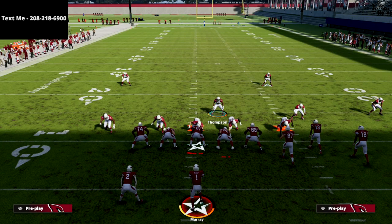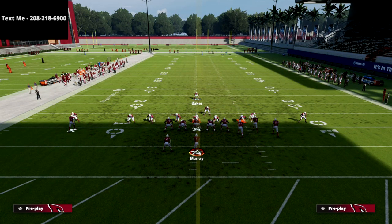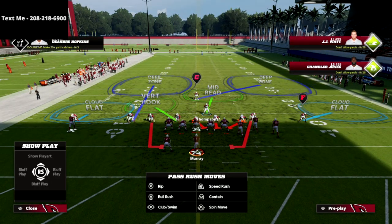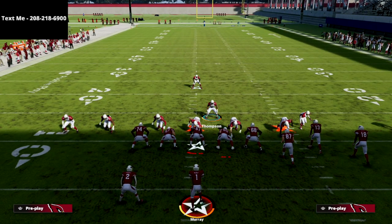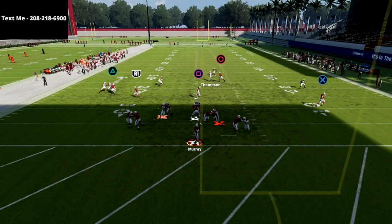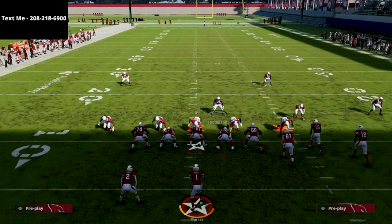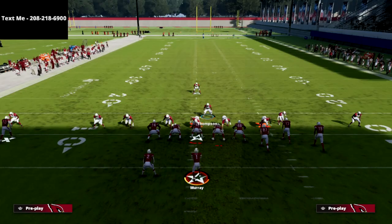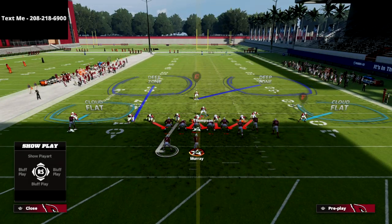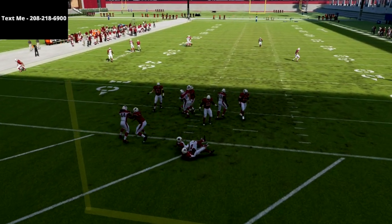A way to make this even better is to show blitz. Move the edge rusher in just a smidge to get that contain rush angle, and then man the linebacker on the left side up on the running back. Use your user right in here, snap the ball — worst case scenario you're still going to get pretty good edge pressure. Let me show you that again: just go down into the right and you get that pressure.